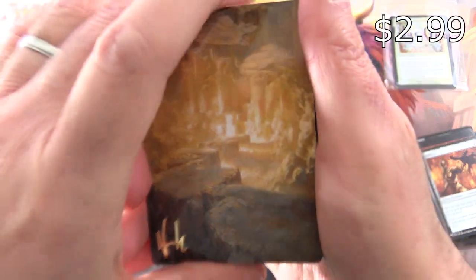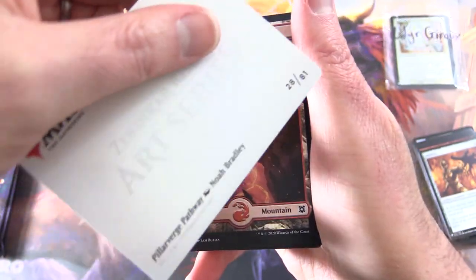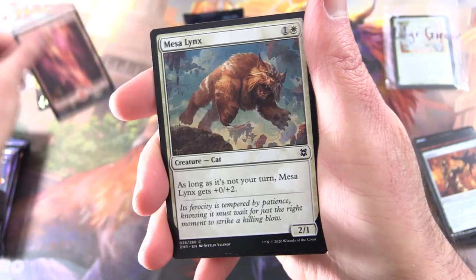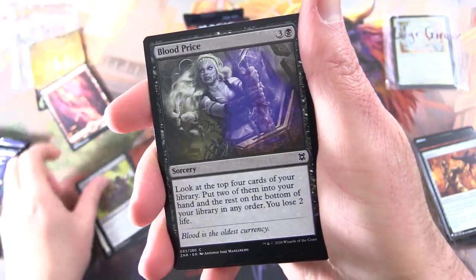Right off the bat, signed artwork — a signed art card. What is this? Pillar Verge Pathway. Congratulations, sir. We get a Mountain, Mesa Lynx, Vanquish the Weak, Blood Price.